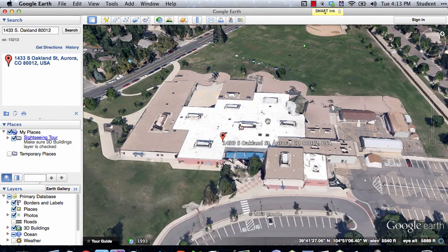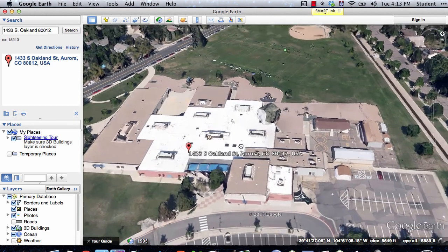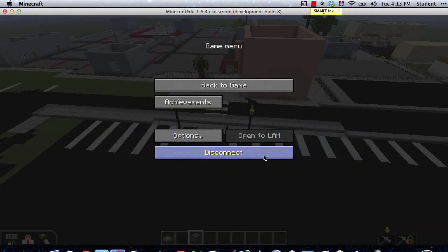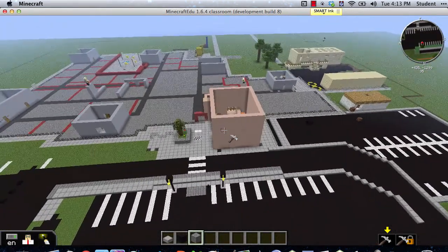It's been about 20 minutes since we last checked in on our progress. This is our Google Earth image of our school, and then if we go to Minecraft, we can see that same perspective from here.